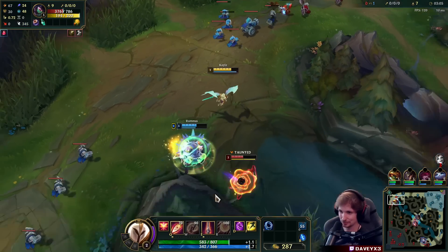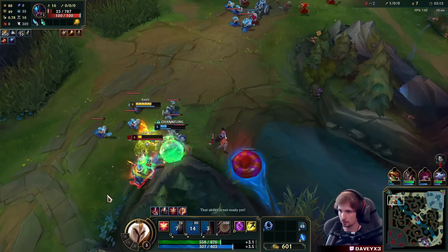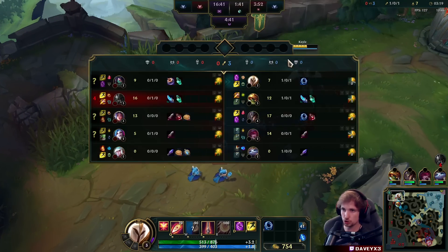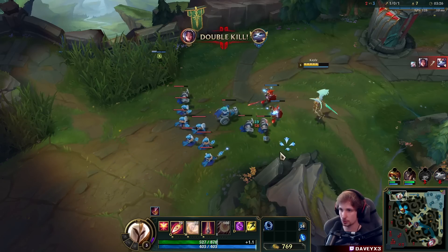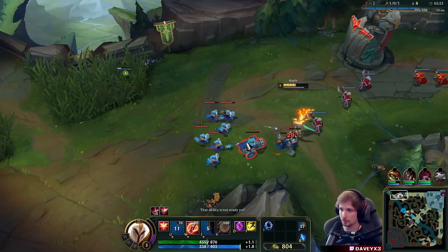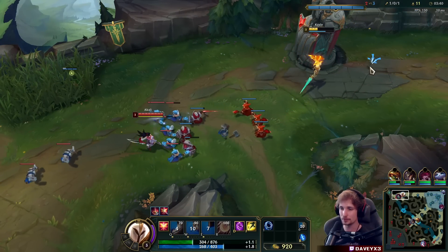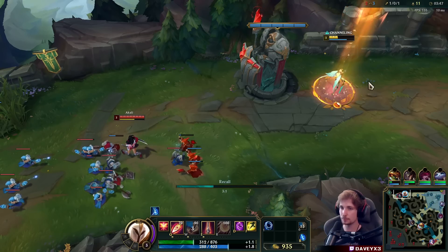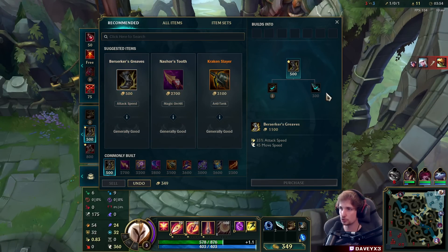Oh man, she failed her flash — why would she do that? It's already over. The wave is shoving towards me, and we were able to take down Akali to a low amount of health. The lower HP your target is, the more damage your E is going to do. We started off with a nice advantage because the wave was shoving towards me, we got Akali below a certain health threshold, and that gave me kill pressure. The Rammus gank made it even better since there were no wards yet — it was a good gank. Good start, I'm not gonna lie.